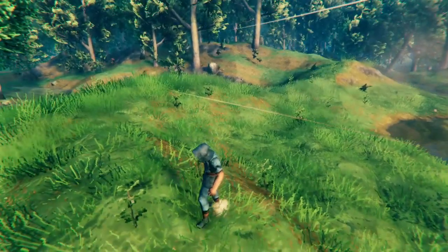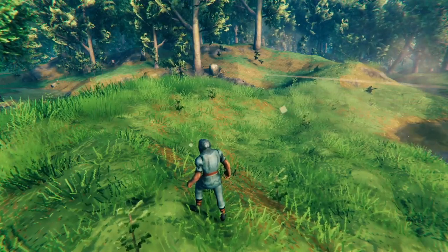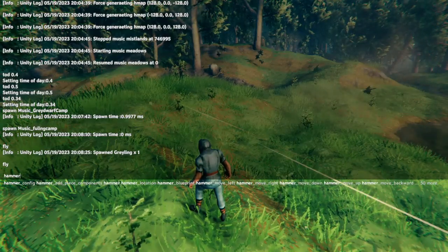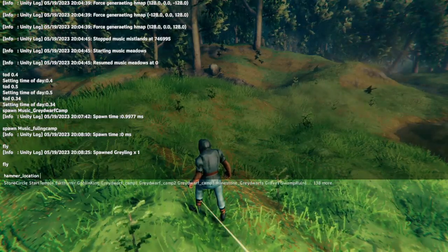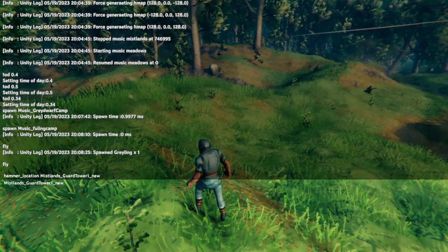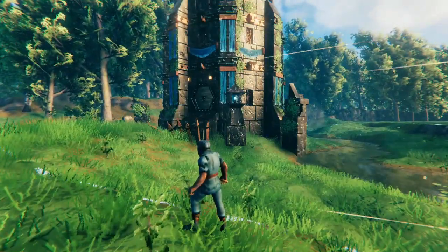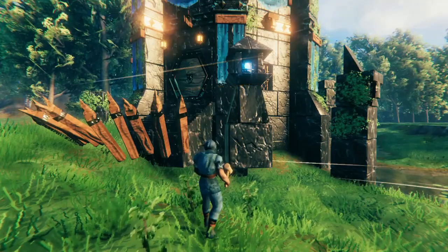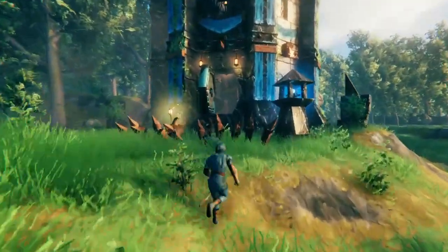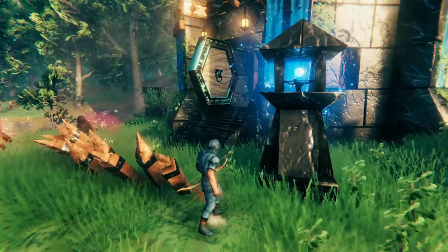To get the last piece of music to spawn, which is the Dverger music, you have to use a mod called Infinity Hammer. Infinity Hammer allows you to spawn entire locations. So if I type 'hammer location' and then 'Mistlands guard tower', we can see that I can just spawn one of these towers. Once I spawn it, it will populate it with everything that the tower comes with, including the music. So once that's happened, the music is spawned.